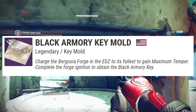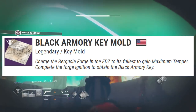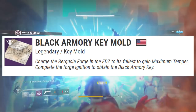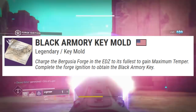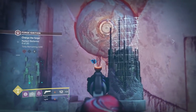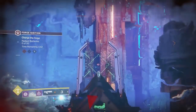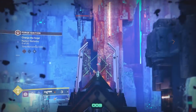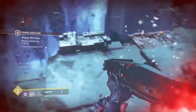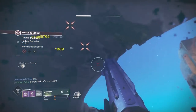After collecting 200 glimmering amethyst, you'll move on to the next step: charge the Bavuzia forge in the EDZ to its fullest to gain maximum temper, then complete the forge ignition to obtain the black armory key. In all three forges so far, maximum temper was obtained by shooting two shield drones that spawn in the forge area, so the Bavuzia forge will likely have two more shield drones to find and shoot down between the first and second round.